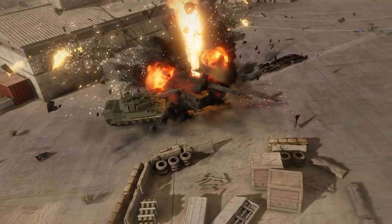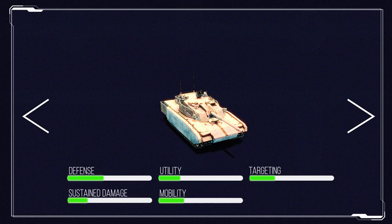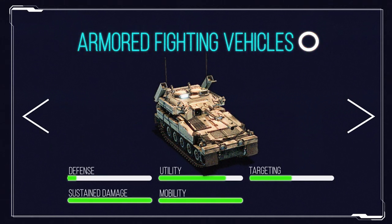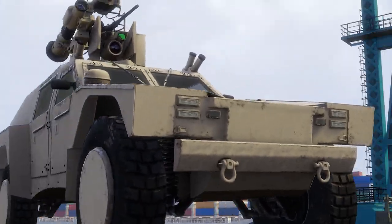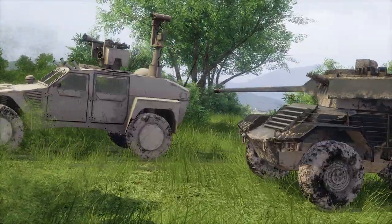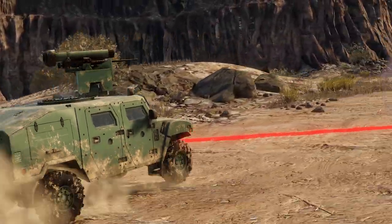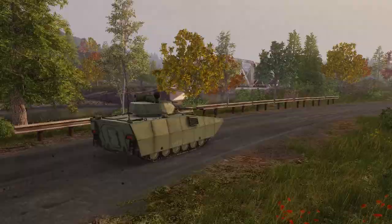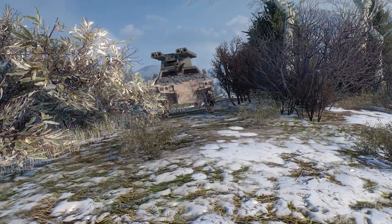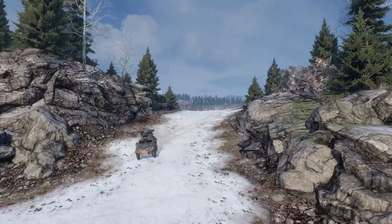The most difficult machines to play are, however, the Armored Fighting Vehicles. This class is the lightest and the most fragile, but also the fastest and the stealthiest in the game. Their main purpose is to provide intel for the entire team by spotting the enemies before they themselves get noticed. This process requires a lot of skill, especially in PvP, which means they are typically not suitable for new players.